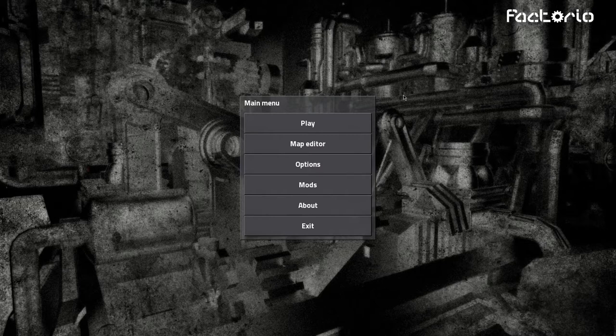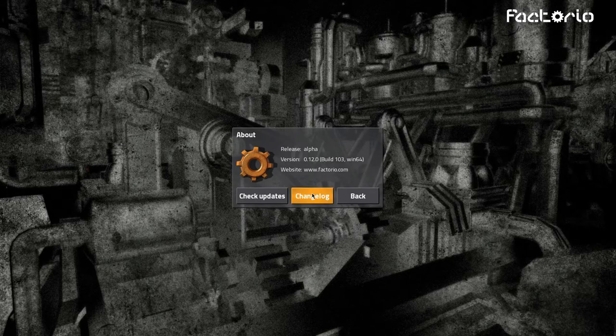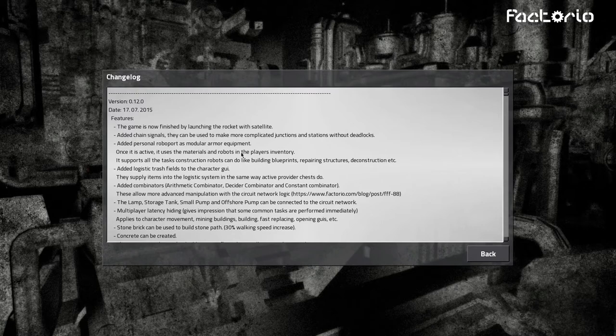That's a very big update that I've been waiting for. They've added some new features like concrete and more. The changelog is right here inside the game — I love this. I like that the developers put this stuff inside the game instead of having to go online. So the game is now finished by launching the rocket with satellites — they've changed the end game, which is awesome.